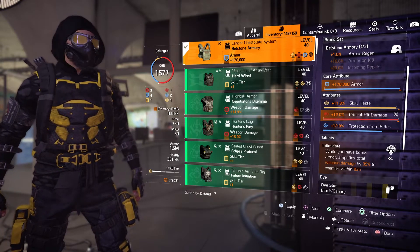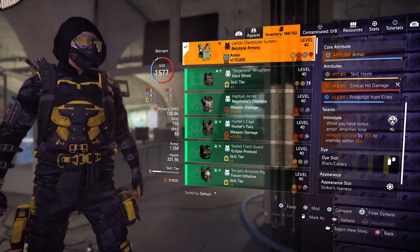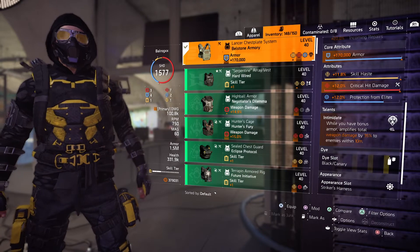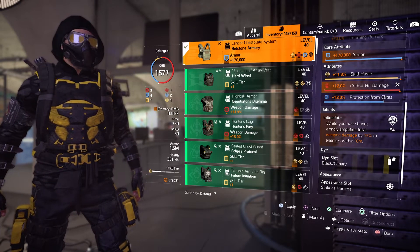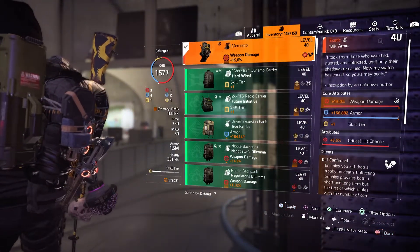As the talent we use Intimidate, which increases weapon damage up close and personal by 35 percent. The backpack is the exotic Memento, which will help us stay alive with bonus armor.